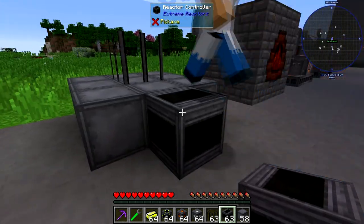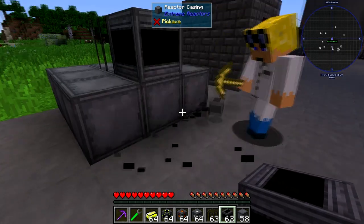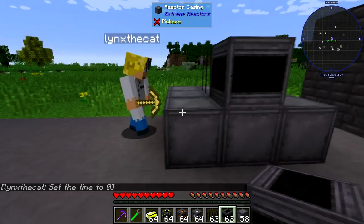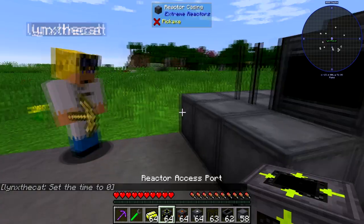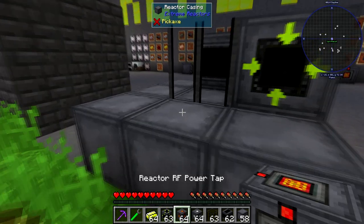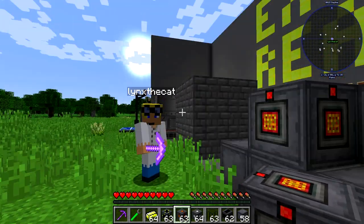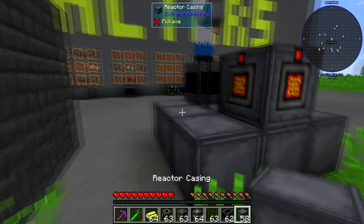Controller right on this square. That's why I got the pickaxe — so we can get rid of these. We'll put the access port here. And on the back we'll put the power tap. Here you'd connect to other machines — this is the output to power the machines you're going to power. Now we just cover the rest of it in the reactor casing.